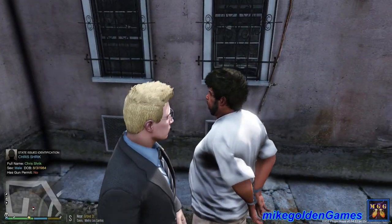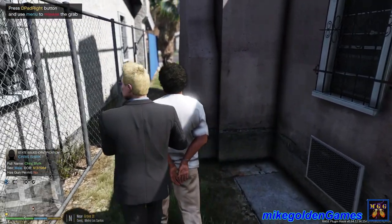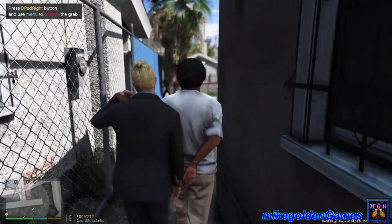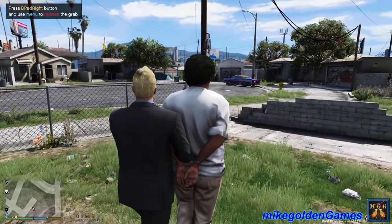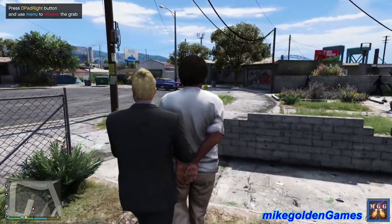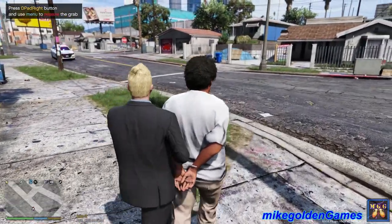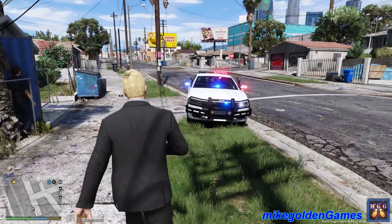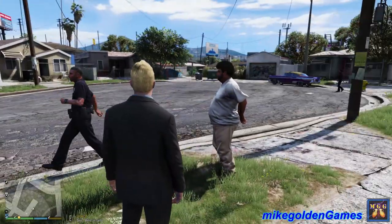Come here dude, let's grab him right there. Spence, can I get a transport unit down here to Grove Street? It's required — we got the suspect. So we're gonna bring him over to the street here and the transport unit's gonna come and grab him. I'm gonna release him there.